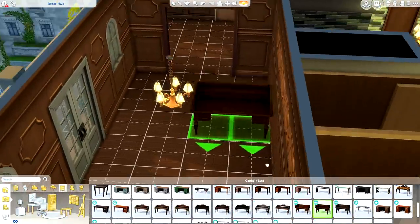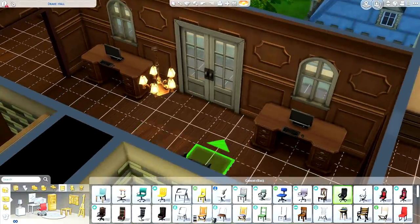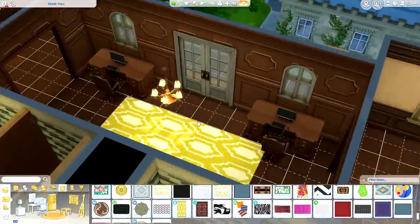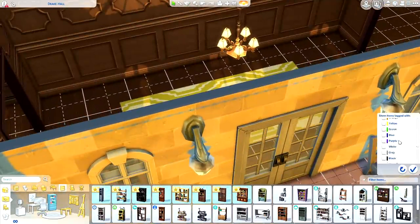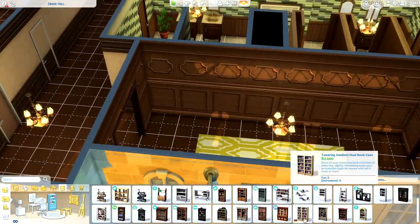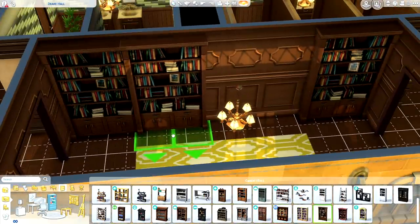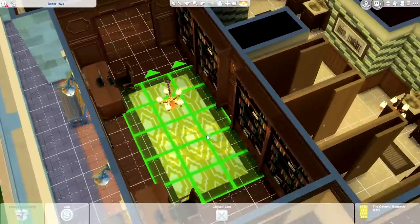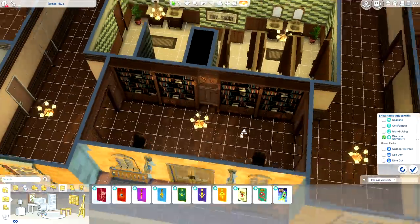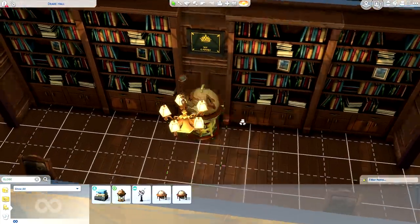We've got five dorm rooms on this lot, a library I'm working on now, a little chill area with a nice fireplace and a big flat screen TV. My favorite part of the build is the library — when I saw there was one in Drake Hall I was super inspired. I put in a bunch of bookshelves; I think I used the base game pancake-style ones. I tried to limit my packs but it ended up being a mix of different packs.